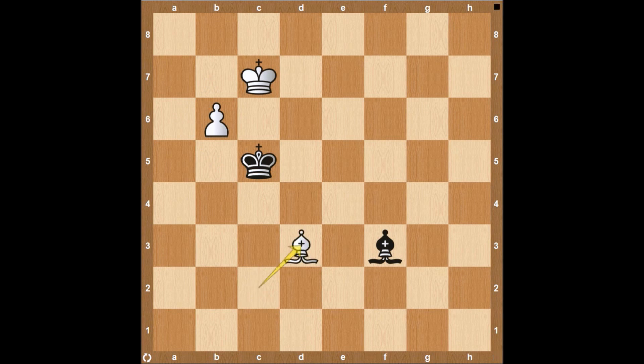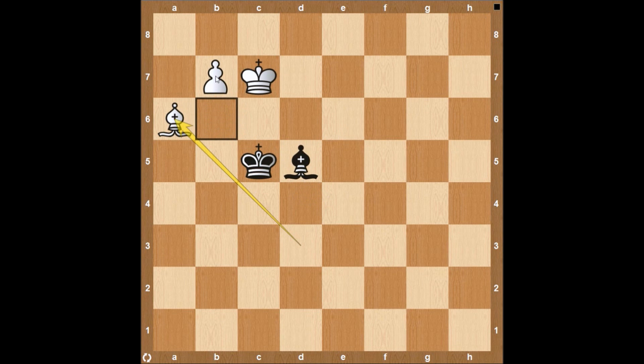The first move is going to be bishop to d3. This is blocking off the king coming over to b5, trying to stop this. There's not a lot that the light square bishop on f3 can do to stop this. He's just going to come to d5, allowing our bishop to come up here to a6. And the next move is going to be b7. At no point can this bishop really move away, because if it comes off this long diagonal, then all of a sudden it's a very easy game for white.